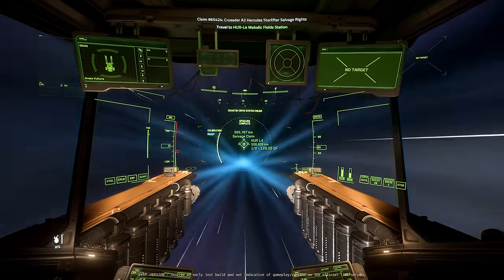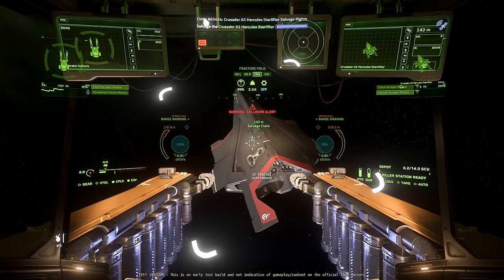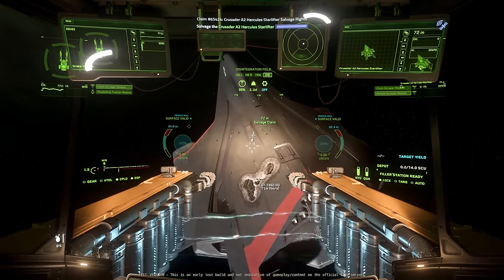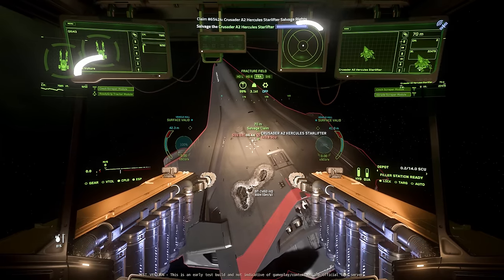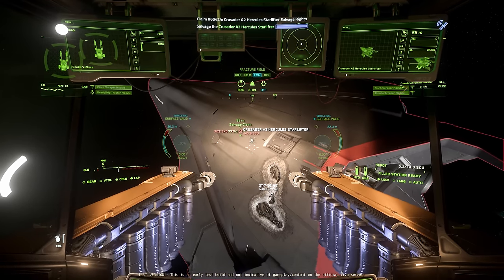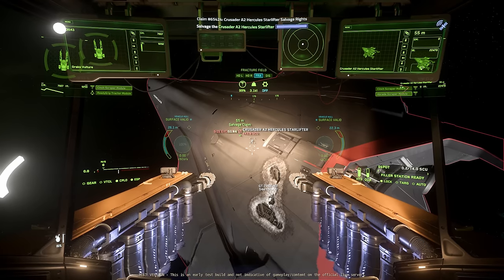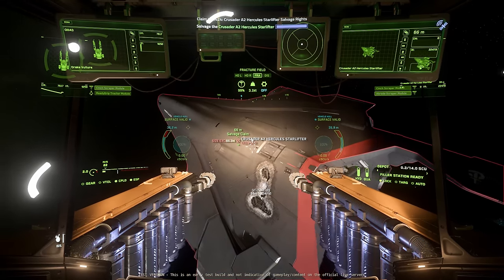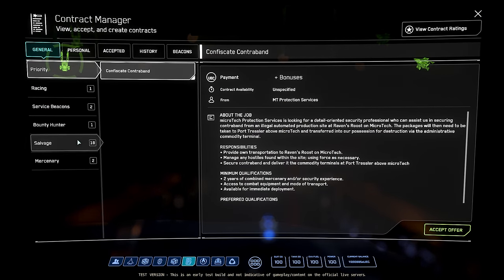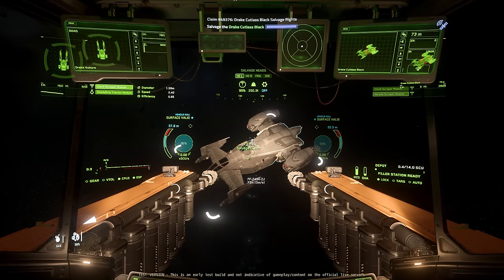I fast-forwarded the video because I've got to the A2. Public service notice: you can't actually break this with a Vulture. Breaking up this A2 would give me 443 SCU worth of cargo and I can only carry 14, so let's choose a different ship. I'm kind of glad I learned that, but also that's kind of embarrassing!